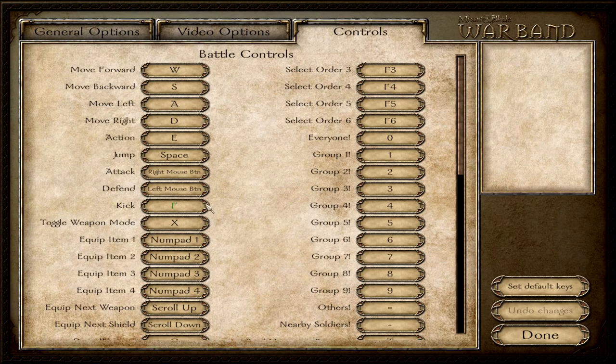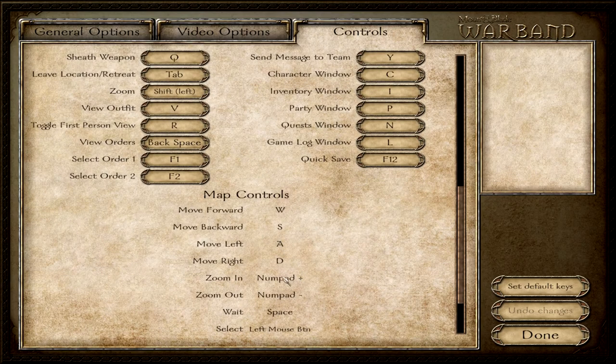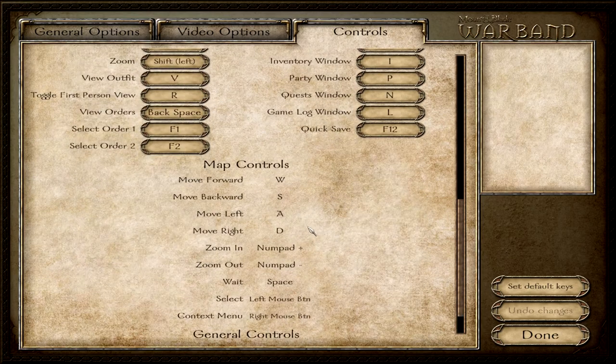I did this to achieve a more natural commanding system — natural attack and deflect motions. I placed kicking on F because kicking is hilarious in Mount and Blade. Another important change is the toggle weapon mode, placed on X, because toggling your weapon is something you have to do fast during combat, as I will show you later. And X is quite easy to push when you use WASD as movement keys.